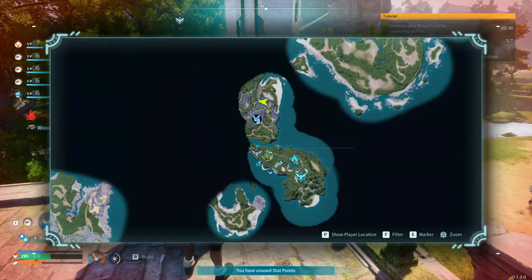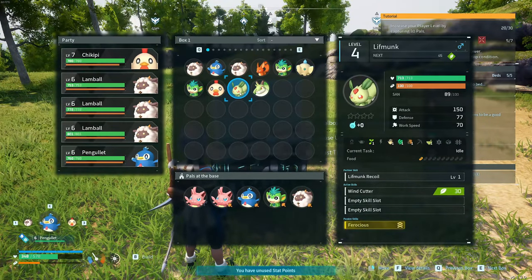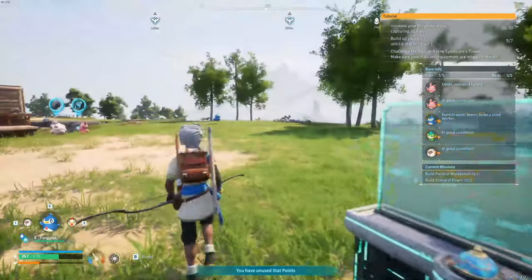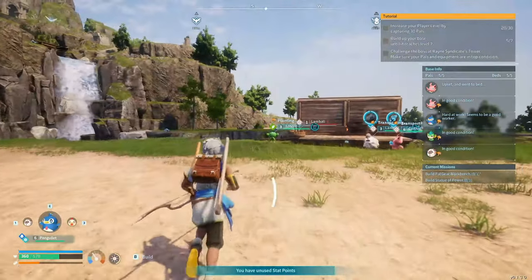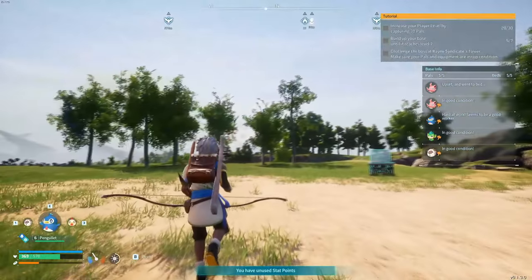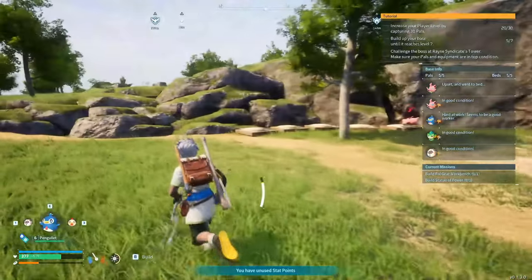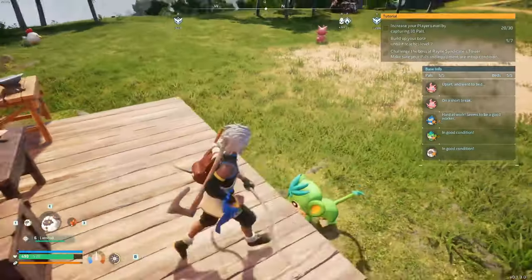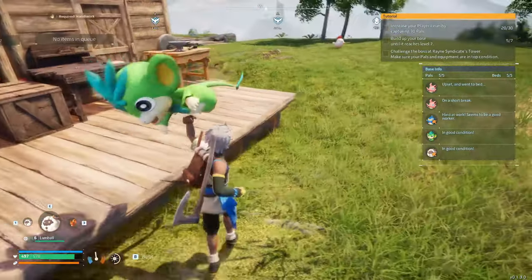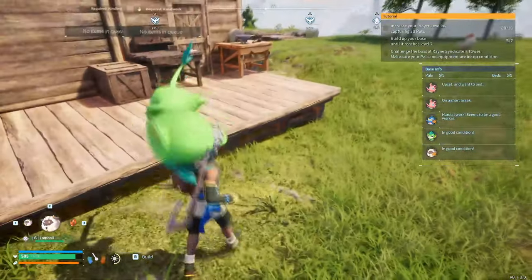Once you have at least two tansies caught, go back to base. You should have an extra slot to put a tansy in — make sure you have two cativas, one panglet, a lamb ball, and a tansy. Congratulations, you now run and operate an Amazon warehouse! They work harder than a blue-collar worker in the winter. They'll gather resources for you and put them in the chest. Note that in the current version, tansies may glitch sometimes — if that happens, pick them up and throw them at a tree, and please report this to the devs.